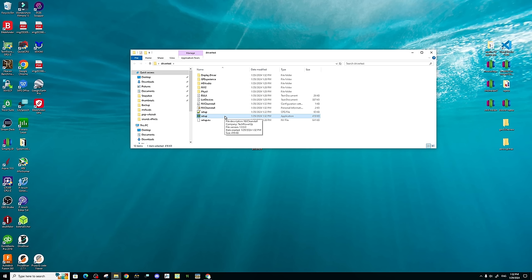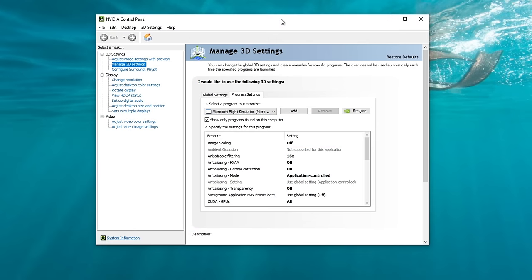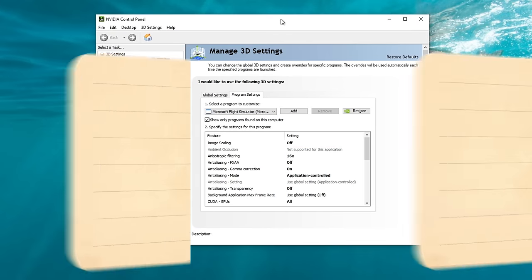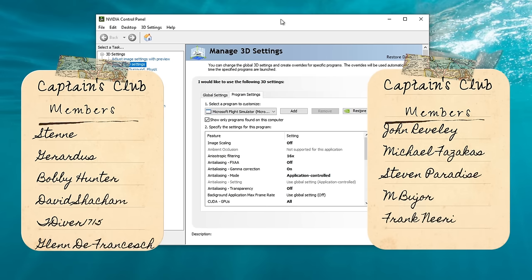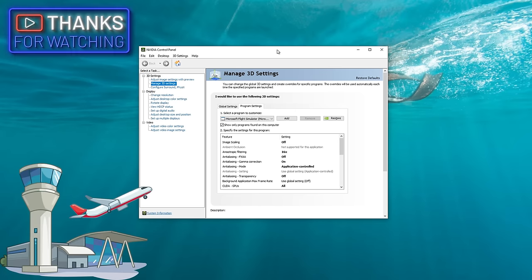Once it's finished, all of your resolutions should be correct on your screen again, and if you're on a multi-monitor setup your other monitors should now show as normal. Please keep in mind that any time you install your NVIDIA driver using this method, you will need to open the NVIDIA Control Panel and readjust all of your settings in there. Now launch into Microsoft Flight Simulator and let me know what kind of results you're getting.